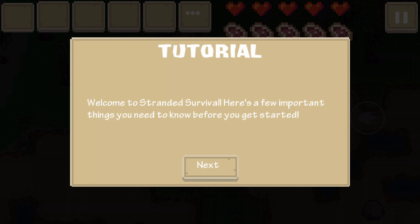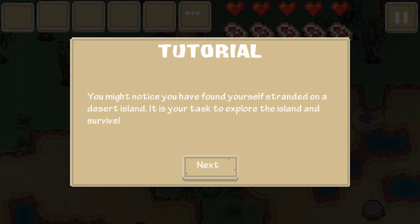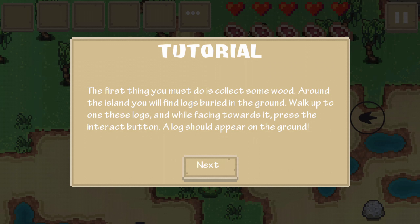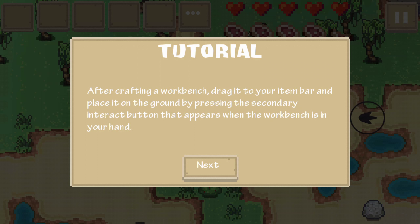Tutorial: Welcome to Stranded Survival. Here's a few important things you need to know before you get started. You've found yourself stranded on a desert island. It is your task to explore the island and survive. The first thing you must do is collect some wood. You'll find some logs buried in the ground - walk up to one and press the interact button. Once you have several logs, perhaps eight, you're ready for crafting. You can open your inventory by pressing the three dots next to the item bar. In the crafting tab you'll be able to craft a workbench.